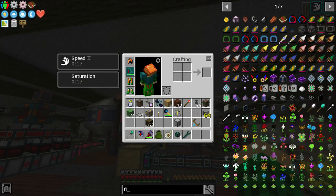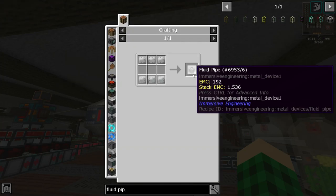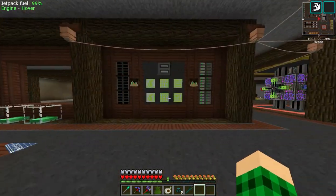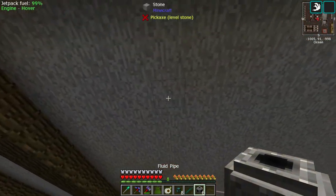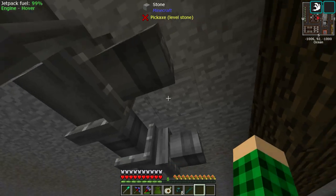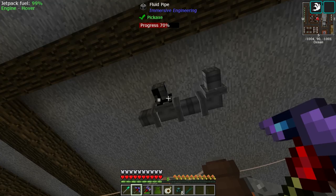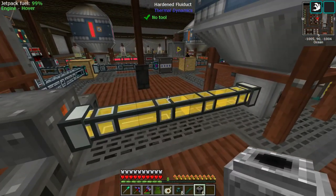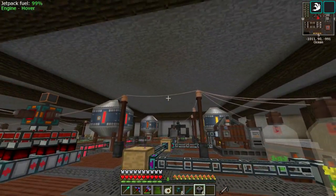If we would put fluid pipes — this guy from Immersive Engineering — I don't know if that would cause a bunch of lag because they look really cool. We have six. If we put these in the walls, that would look kind of cool for transferring liquids. I could probably also use those, but I'd rather have fluid pipes be hardened fluid ducts, because you can actually see the liquids and it's a bit more colorful. So let me get some resources and work on the ceiling.